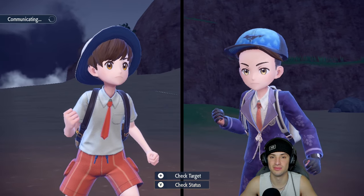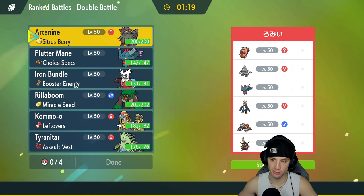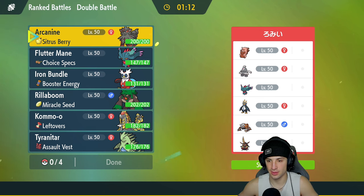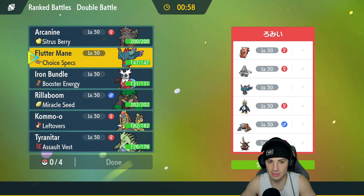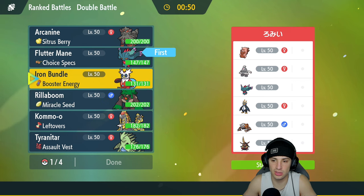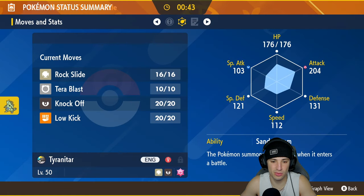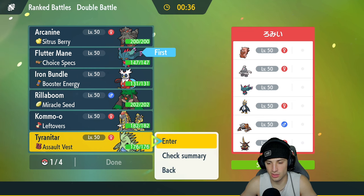We're 0-1 — let's hop to match two and look for our first win. Second match: we're going up against a Belly Drum Greedent team. Greedent doesn't show up on the ranked ladder much but whenever I see it, it's always Belly Drum — probably alongside Dusclops. They also have Flutter Mane, Competitive Empoleon, Heatran, and King Gambit. I think Flutter Mane is going to be solid lead here. I can drop Shadow Ball into Dusclops if need be. Going Tyranitar too — I like having Dark moves on board plus the Sandstorm.